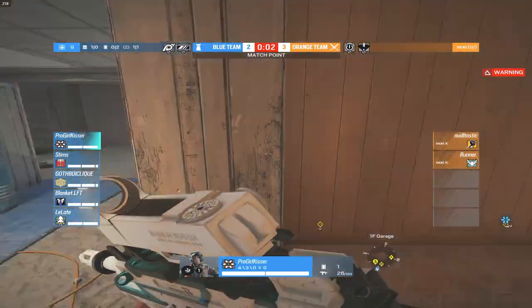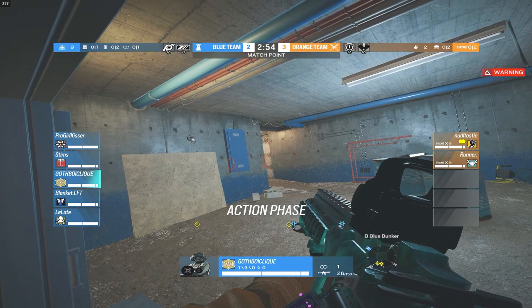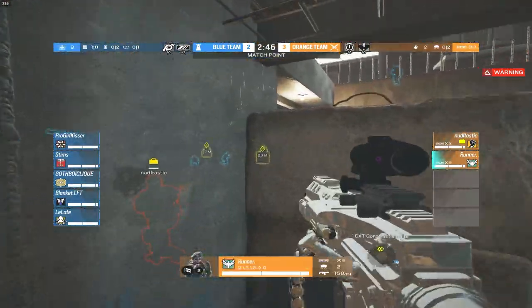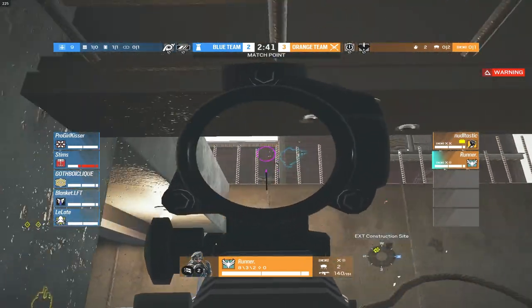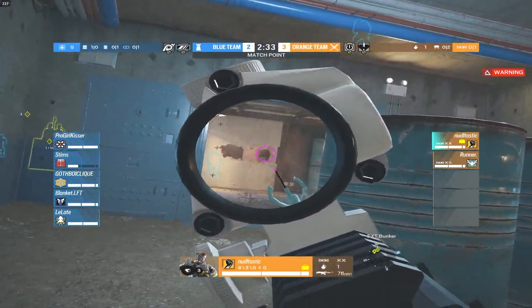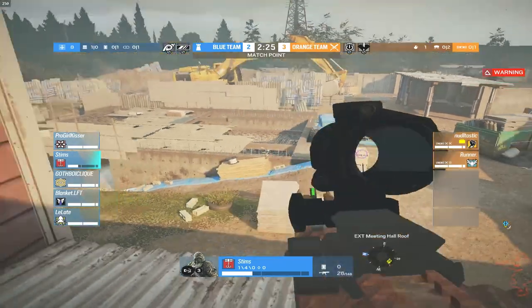Noodle and Runner pushing through bunker. Runner trying a head-glitch angle. Stims just hops out the window — takes a lot of damage. ADS comes out to block those nades from Noodle. They do have Thunderbird on Pro Girl Kisser, so Stims gets healed back up. But he's going out for another run-out — he does not care, he's hungry for kills. Coming back down now to get heals.